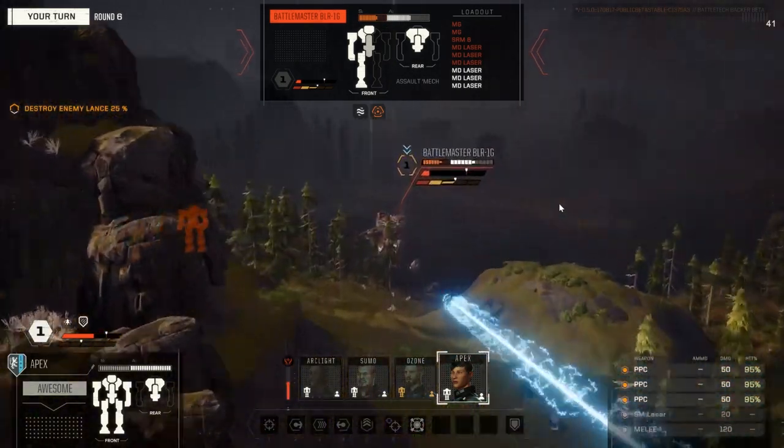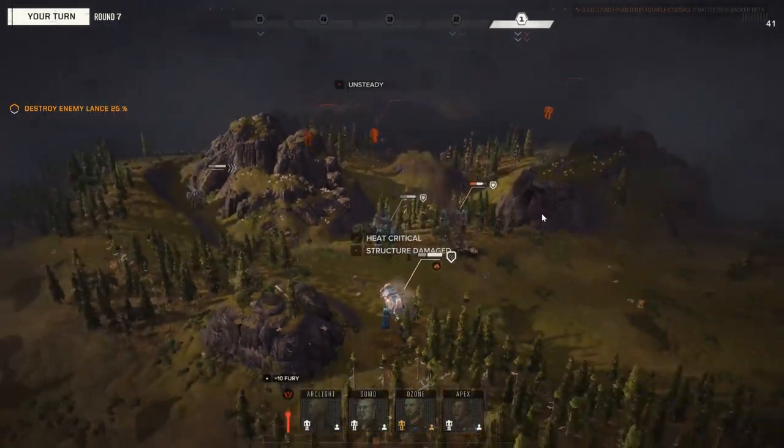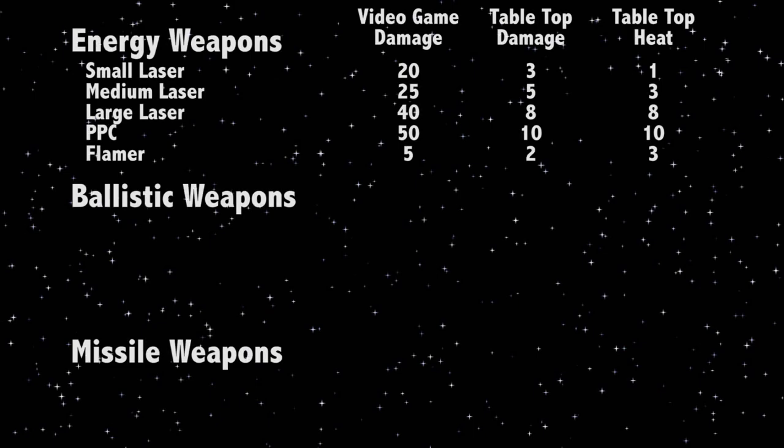Particle projector cannons, or PPC for short, can be considered the next step up from the large laser, producing more damage at greater range, while also generating the most heat. PPCs have some other attributes that make them unique; the main one being that it is the only energy weapon to have a minimum range penalty. This means that anything closer than this minimum range will be increasingly harder to hit. The PPC's minimum range is fairly close in, but it is equal to the range of the small laser, so it will be hard to use those two weapon types together effectively.